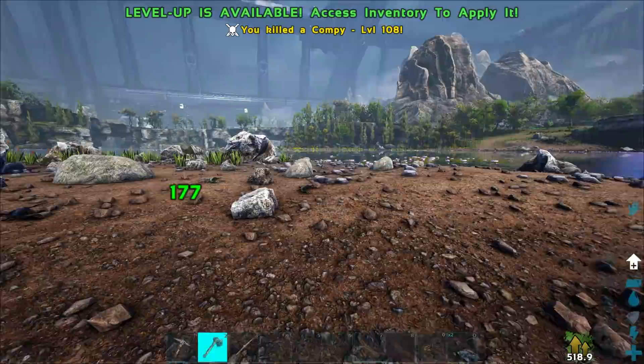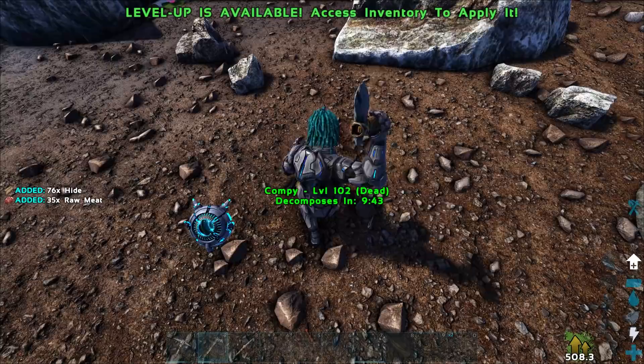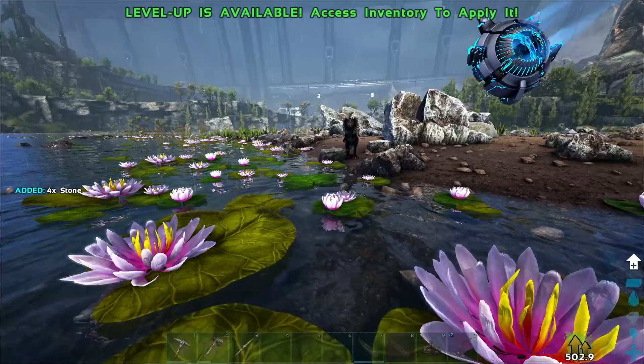We should probably try and tame a horse for the next episode, because that would definitely be a pretty easy get but also super useful starter tame. Let's quickly just hack up all these compies. I think I only killed three of them.